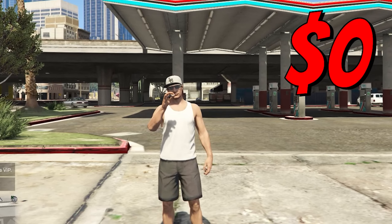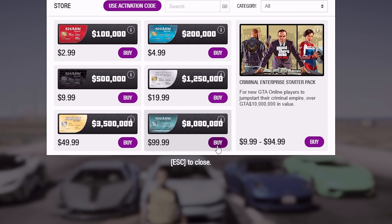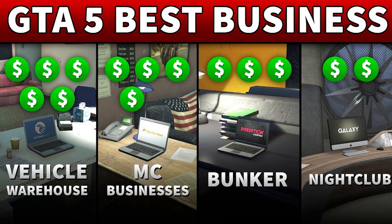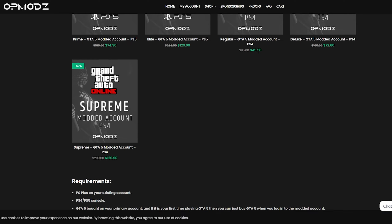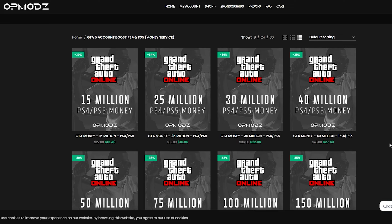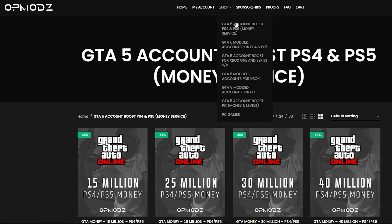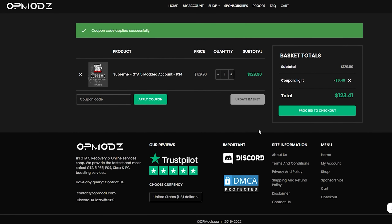Have you ever been broke in GTA and just wished you could jump from nothing to a million without spending a bunch on Shark Cards? Luckily, we have OP Mods — a GTA V money account and services website that's really trustworthy. They show proof of work, have a five-star rating on Trustpilot, and are cheaper than other GTA V competitors. You can use code DISCOUNTLEGIT for a 5% discount on all purchases.